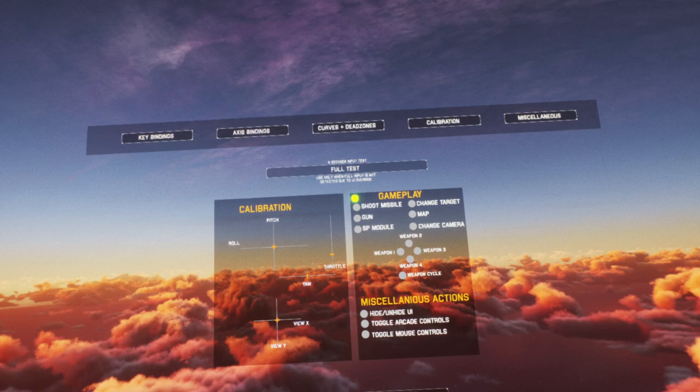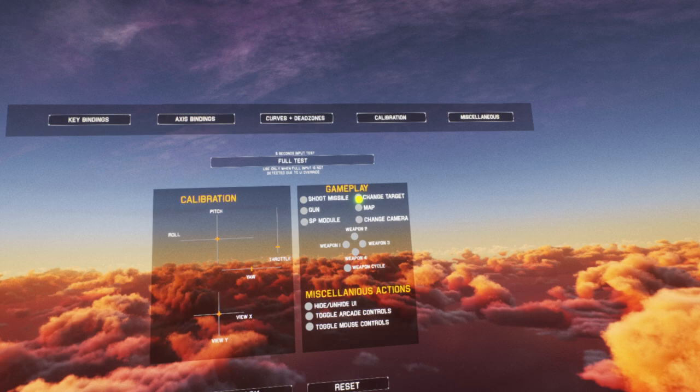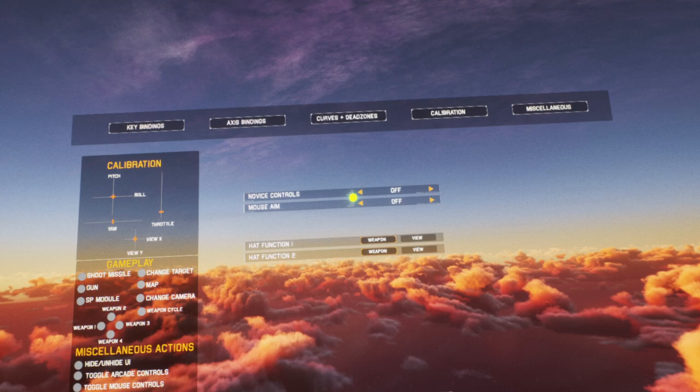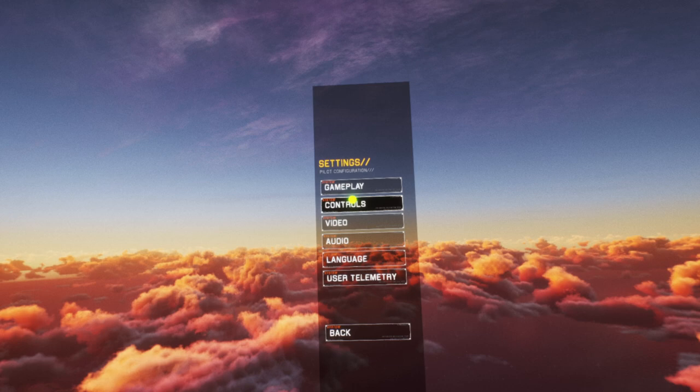We've got calibration there so we can just make sure we know what we're doing — change target, map change, that's reset on the camera view, so we're all good. Under the miscellaneous tab, novice controls — I'm not a novice, I don't want mouse aim. That function's off there — we're all good.